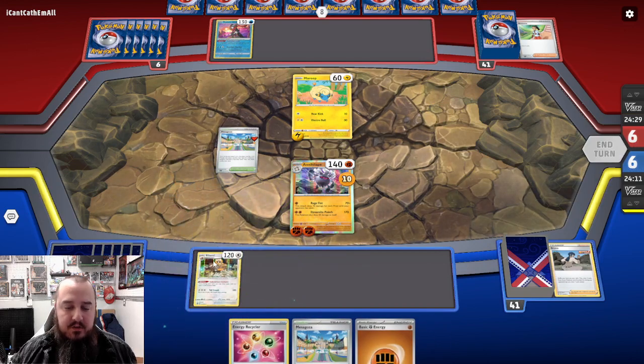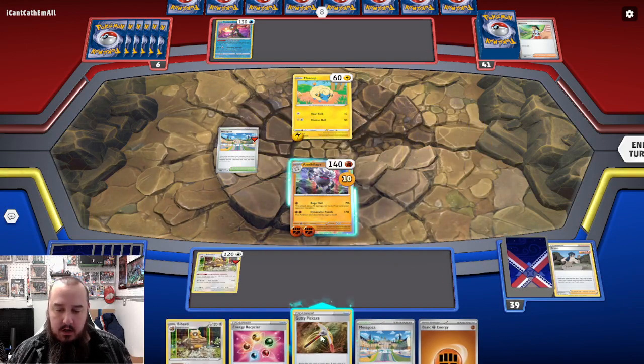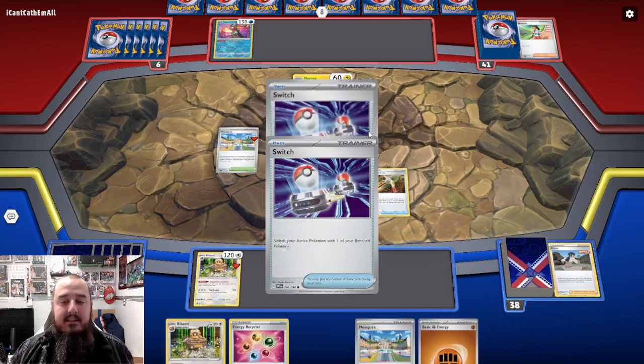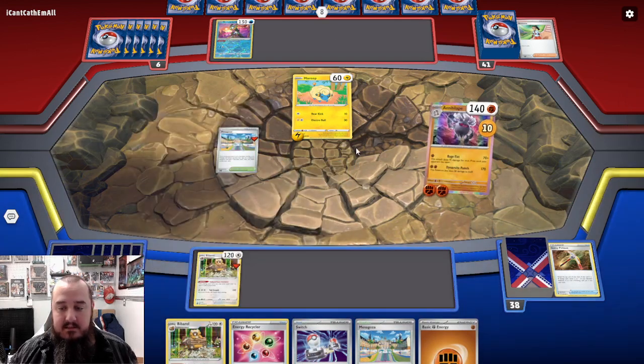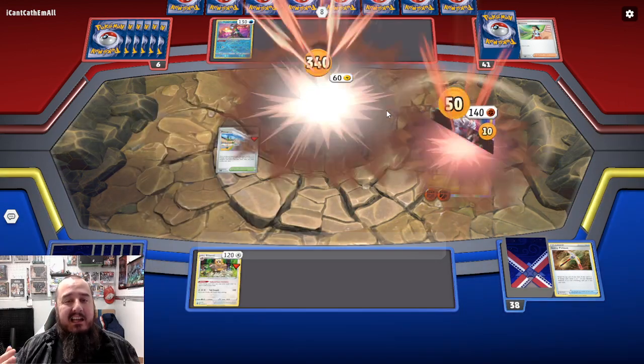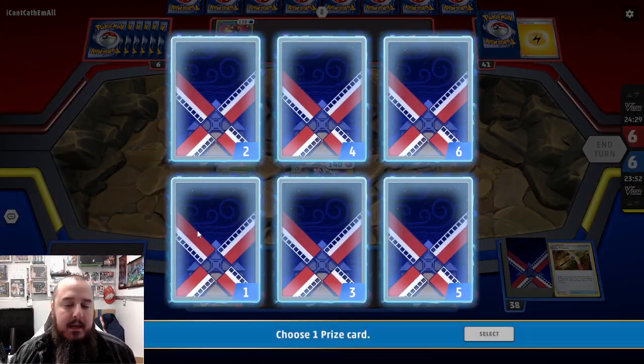We're going to grab the Barrel and draw two cards off of the Barrel. Industrious Incisors - two cards. We get a Gutsy Pickaxe, we'll play that down. Switch. Dynamite Punch - not an attack I really planned to use, but it's a nice backup attack that Annihilape has.